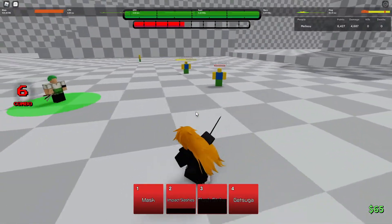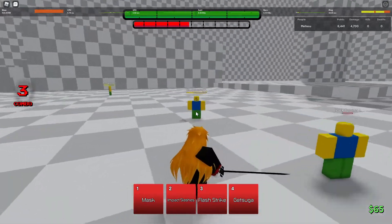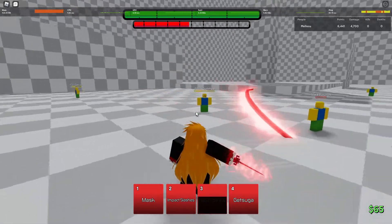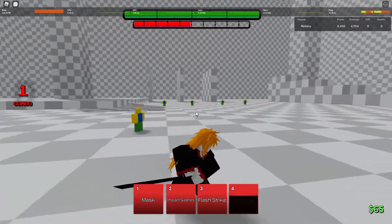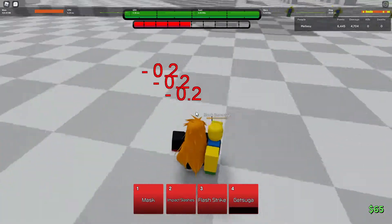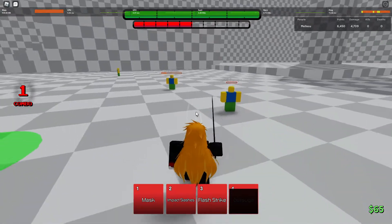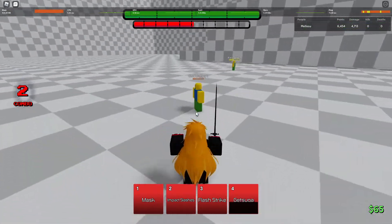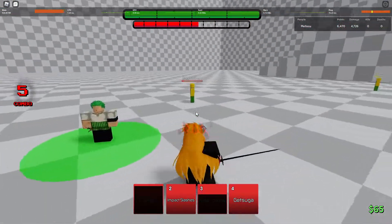I think one of the dashes is called Sonido — you run after them and do two slashes, and it can guard break. Getsuga does really good damage and it's actually kind of fast. It doesn't look too fast but when you get into a fight it's actually kind of fast and hard to react to. If Ichigo is right in your face and randomly uses their guard breaker, it's a free combo for them. That's why I think he's one of the top characters right now, just because of his guard breaks.